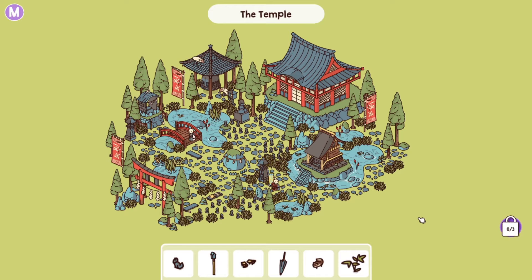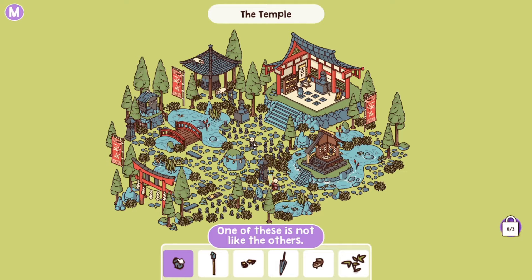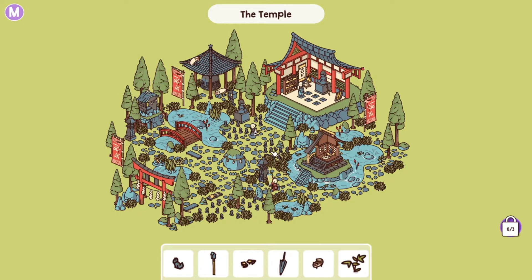We'll just go through the objectives one by one and I'll talk you through them. First off, in any map, you can open up all the houses because there could be things inside. First we're looking for a statue — one of these is not like the others. You see all the statues in the middle, and one of them is a little dog right there. Found it.